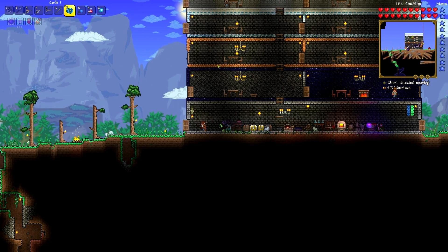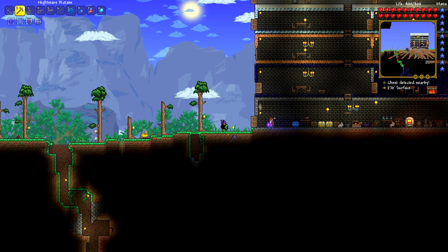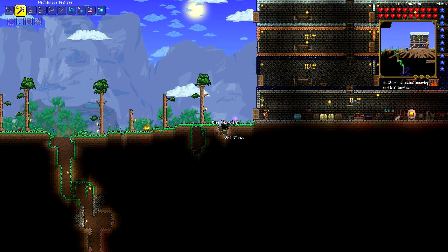So to do those two things, I think the best move right now is to go down to hell. Now the best way to get into hell is probably to just dig straight down, so we can find — like, we can come back here.